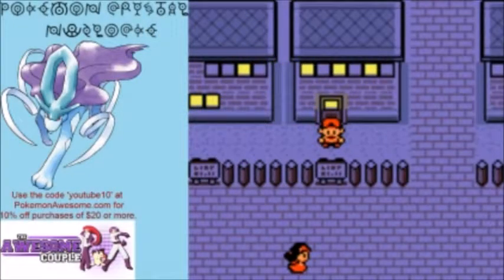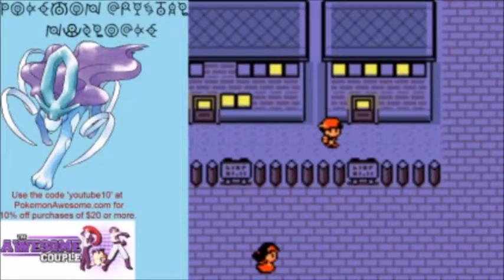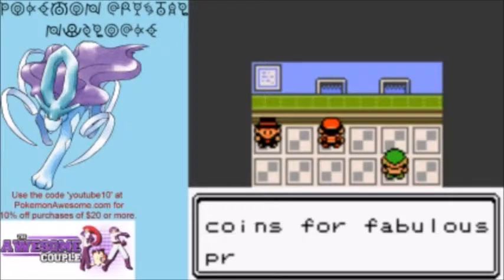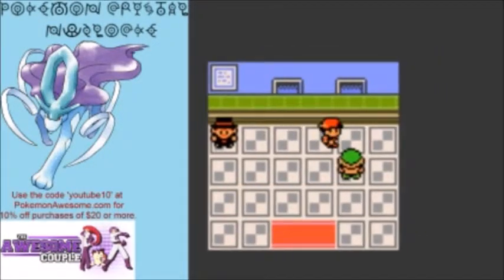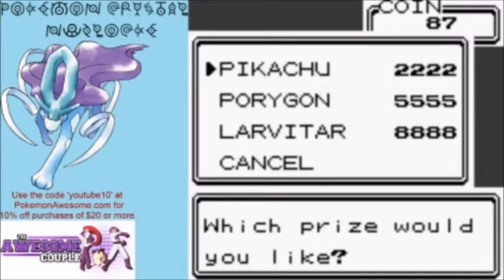Hey there Pokémon fans, from Pokémon Awesome here and we've got more Pokémon Crystal Nuzlocke today. Last time we made our venture over into the Kanto region and got a few things taken care of before deciding to take on any of the gyms here. We're outside the Celadon Game Corner — as I stated before we can pick up more Psychic TMs here from the left counter. I went ahead and did that but I also picked up one of the Pokémon that you can get here.